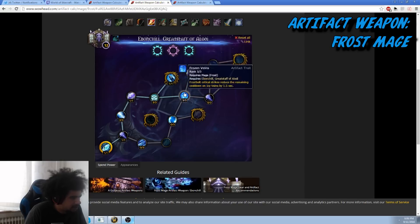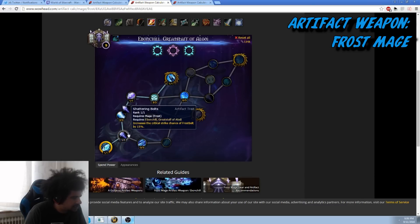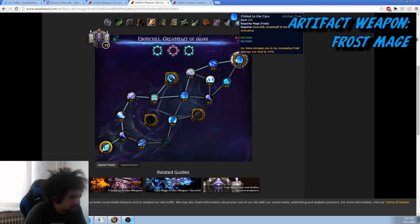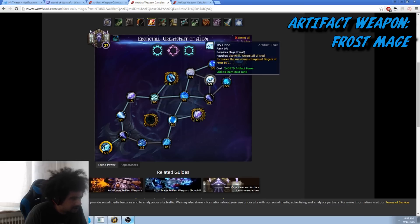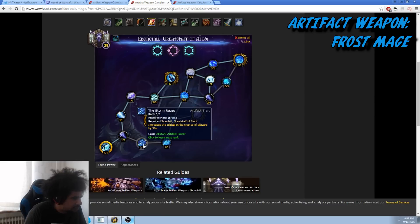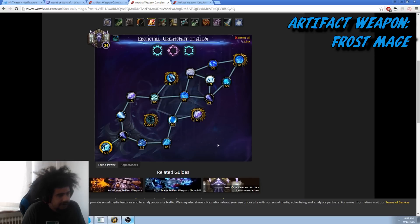The problem is that this week this build is a little weaker. So you go here, here, here, and after that go back down and take Frostbolt damage, then get Jouster, Chain Reaction, It's Cold Outside, and your last point goes into Icy Cantrip. After that it doesn't really matter — these remaining options are pretty much useless for PvP, so I'll go Orbital Strike then The Storm Rages. That's build number one.